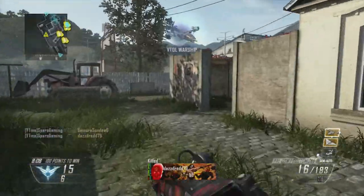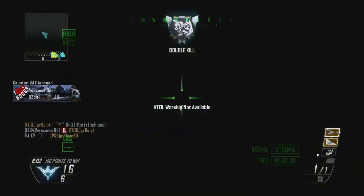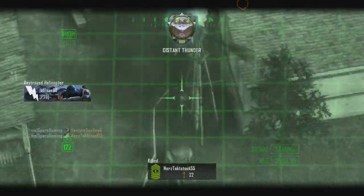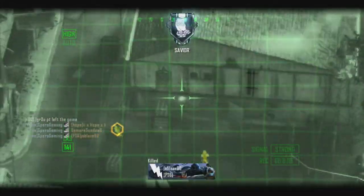I'm using hardline so I can get my killstreaks — I'm using tier 3 killstreaks this game. I haven't unlocked Swarm or I would have had Swarm on. I've got scavenger so I can replenish C4s, really the only reason. And dexterity so I can aim in quicker again, because that's important with the FAWL.